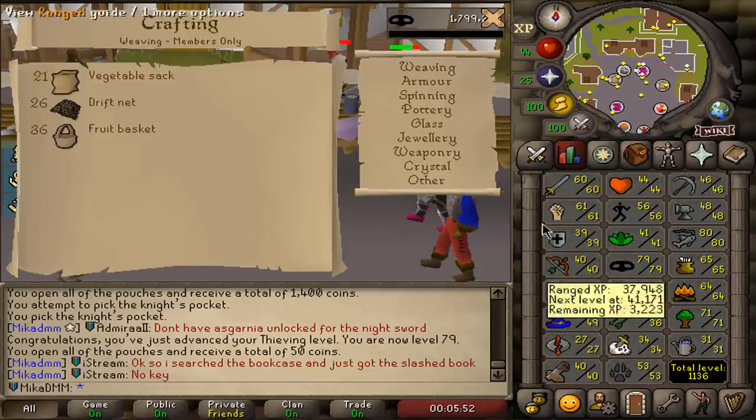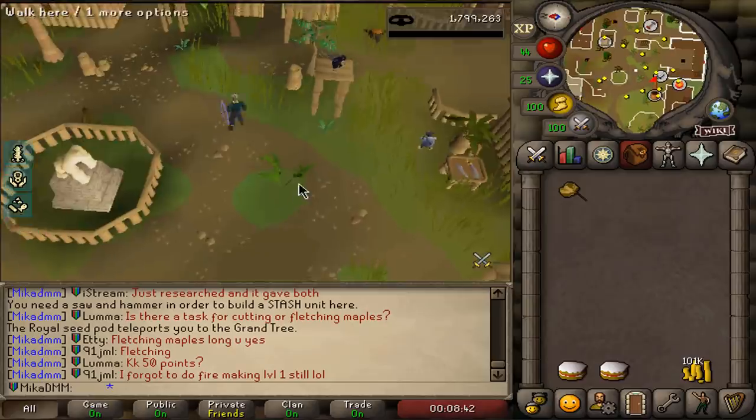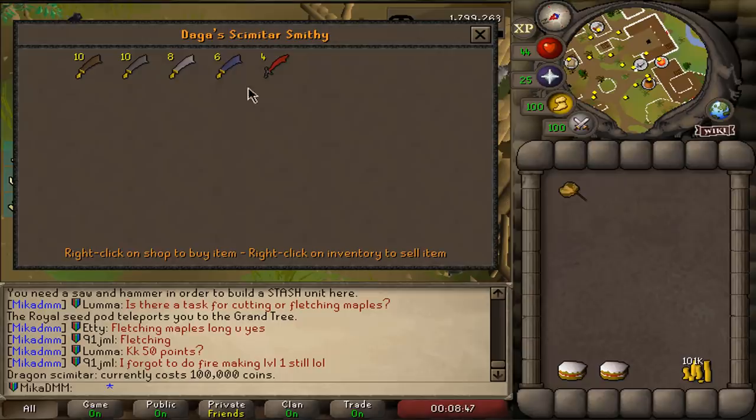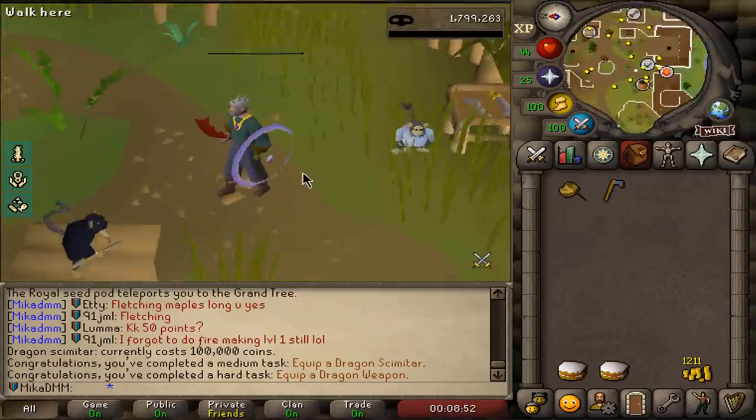I'm also gonna probably try to get myself a strength amulet, things like that. My favorite place — let's speak to Daga and go ahead and buy ourselves a dragon scimitar. That's gonna be a task, I believe.